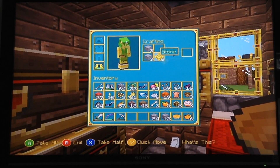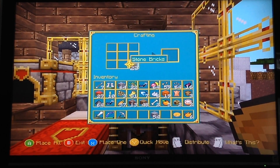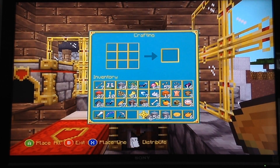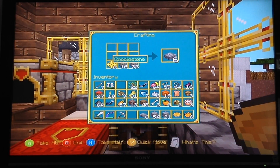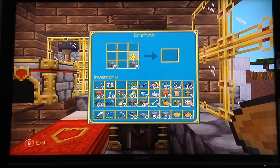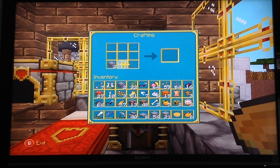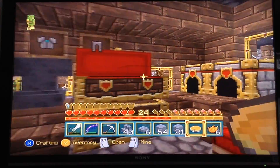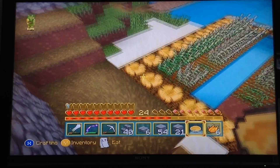Just in case I need some more stone bricks, because I do need to make some stone brick slabs. These all need to be made into stairs — pretty much what I need this cobblestone for. All right, 40 stairs — hopefully that's enough. Let me get out the door.